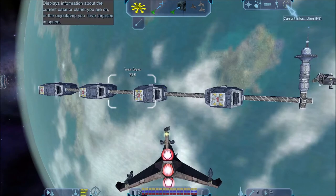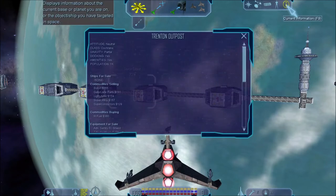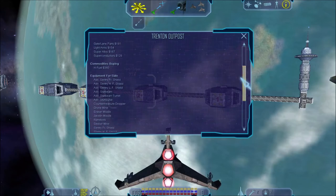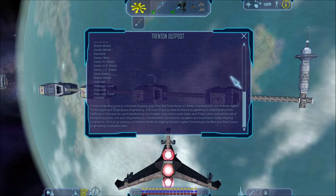From here on out we go to Trenton Outpost, right over Planet Manhattan. It is a very central station, but has nothing too interesting or exciting to it. You may be able to make a decent bargain or two — it has mostly trading opportunities at best. Equipment is again on the civilian end of things, so nothing too spectacular. Trenton Outpost is home to Universal Shipping, one of the big three family of Liberty companies that also includes Ageira Technologies and Deep Space Engineering. Universal Shipping made its fortune by gambling on shipping silver from California to Colorado for use in terraforming Los Angeles, long before jump gates and trade lanes reduced the risk of transporting goods over such long distances.